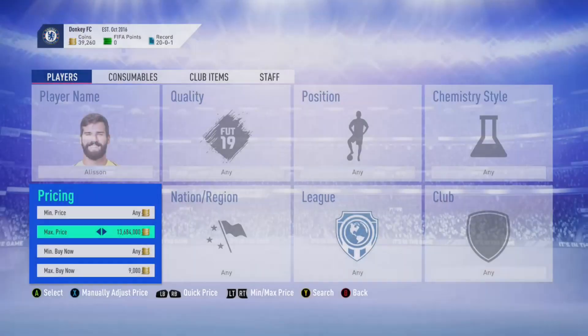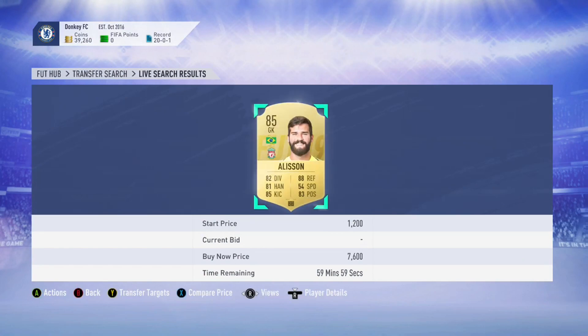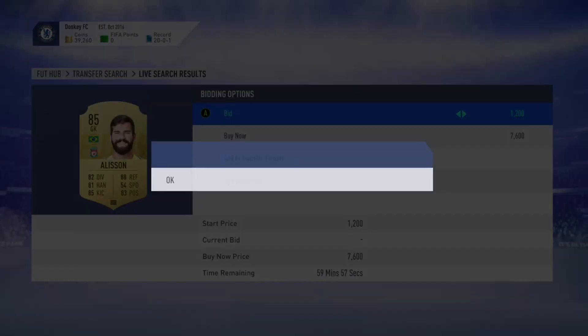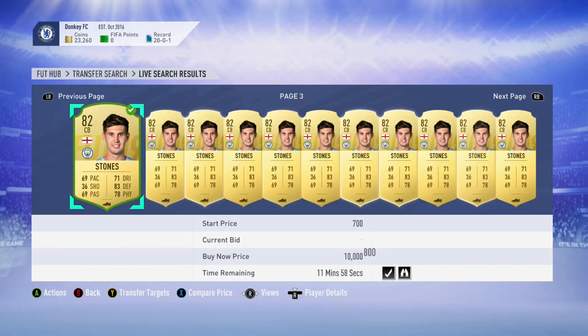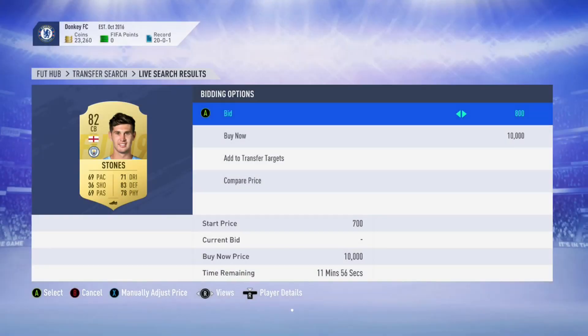And that is probably one of the best sniping filters for today. The last one is John Stones — any 82-rated player to bid on is always really good for 800 coins, because it will go up in price and you'll make a lot of profit.